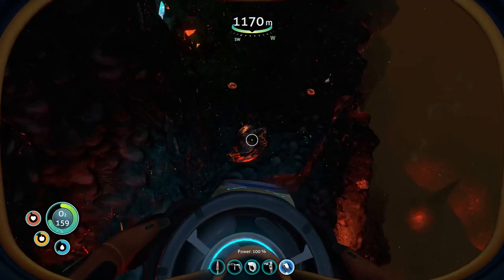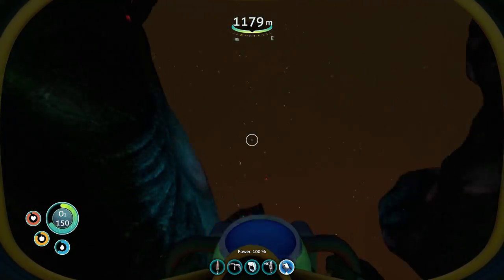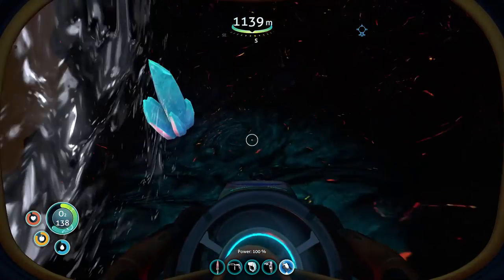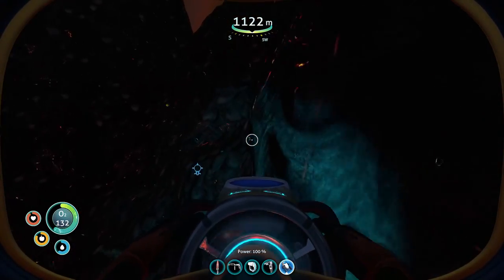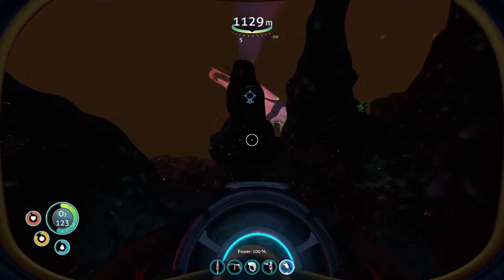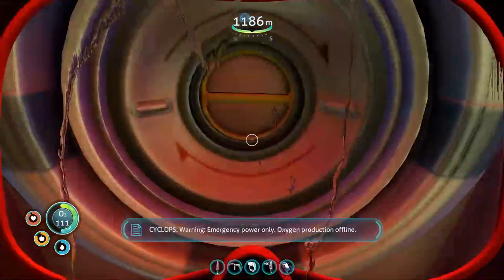There are two entrances. Oh boy, he saw me and he does not like me! We need to get on the other side of this bad boy. We're good, we're fine — oh geez, we're not fine! Kyanite — nice, that's the last one I need. We just need to get over here and we're good. I need to make the depth module mark one first, that's the plan.